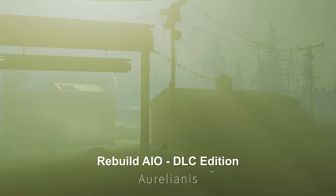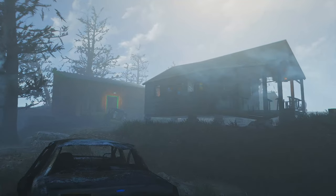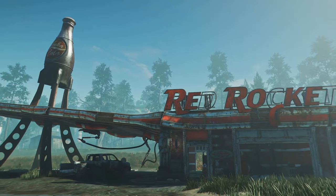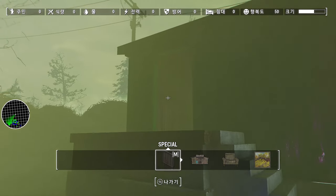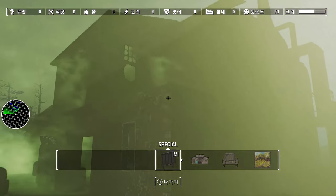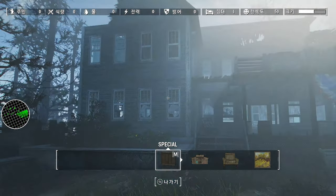Next up is the Rebuild All-in-One DLC Edition. This mod serves as a comprehensive version of the Rebuild series, completely overhauling the existing settlements of Dalton Farm, Echo Lake Lumber, Longfellow's Cabin, Visitor's Center, and Nuka World Red Rocket. While in vanilla these buildings remain in their dilapidated state, this mod allows you to transform them into pristine structures, significantly enhancing their appearance. I find it quite useful, especially for those looking to improve their settlement aesthetics.